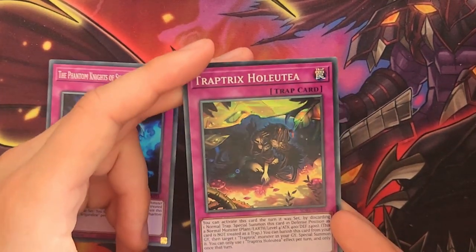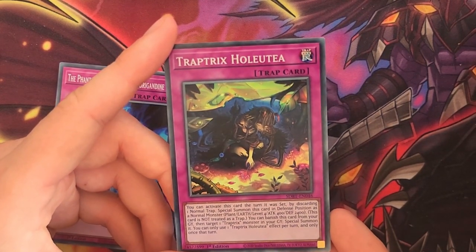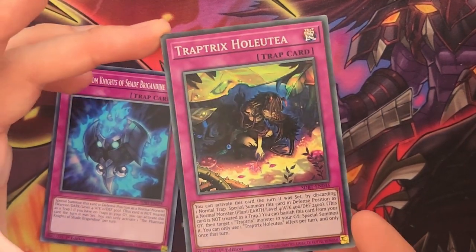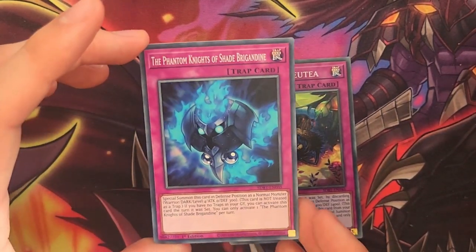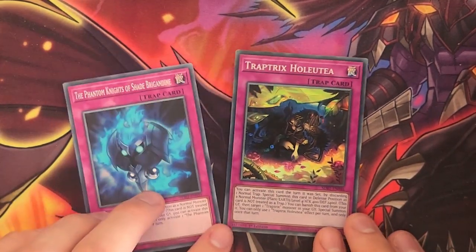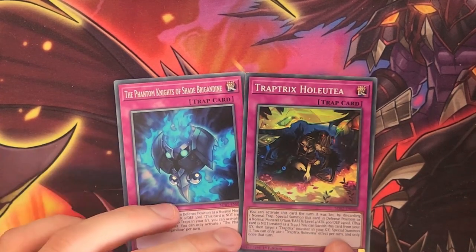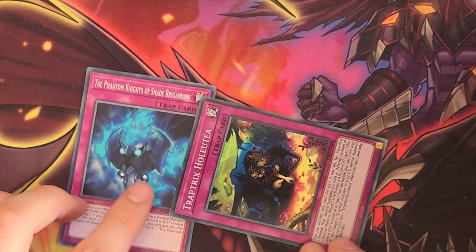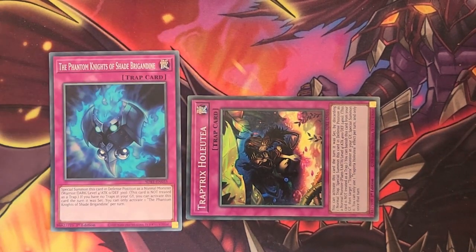Hoyuetta's other effect is that you can banish this card from the graveyard to target a Trap Tricks monster in your graveyard and special summon it — basically like a monster reborn for Trap Tricks. This is a lot better than the Phantom Knights of Shade Brigandine, which doesn't really do much other than activating on the first turn. The main reason you want these cards is to activate them on the first turn to get off Sarah's effect, set up your field, get another Trap Tricks monster out. The other reason Hoyuetta is better is that she has very high defense points, whereas Shade Brigandine doesn't really have any attack or defense at all.